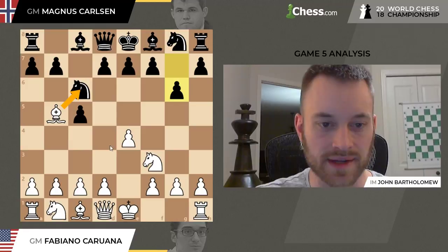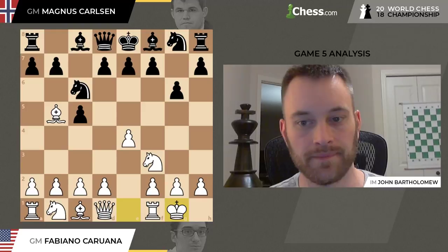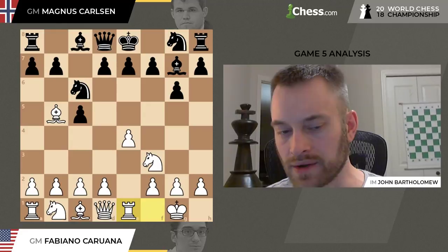But Fabiano is content to repeat this variation. G6. Now in games 1 and 3, Fabiano took on C6 — the immediate capture doubling Black's pawns. But this time he castles, playing it a little more flexibly. Magnus plays Bishop G7, and Fabiano plays Rook E1.